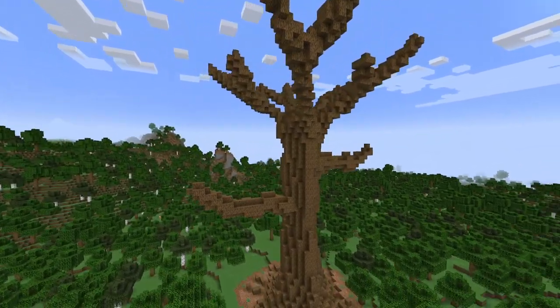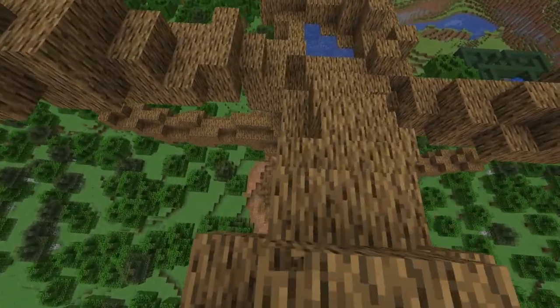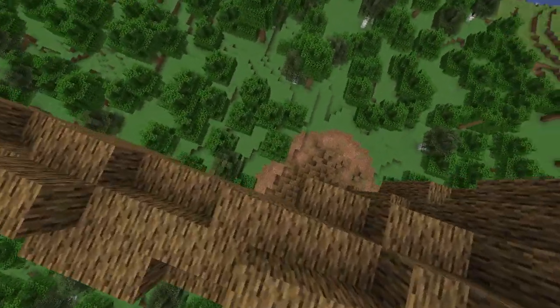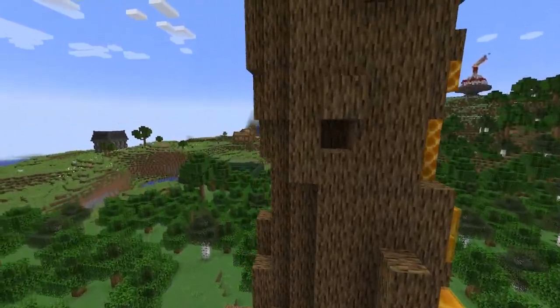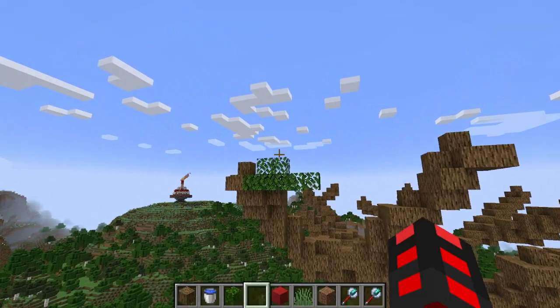Right here you can see a bunch of branches with more branches on them — a dead tree, congratulations. This little groove is filled with water; you could make a waterfall down the side but I'm not a big fan of that idea so I won't. From here you want to start adding some foliage, which can be quite overwhelming — especially because of how many resources it costs.